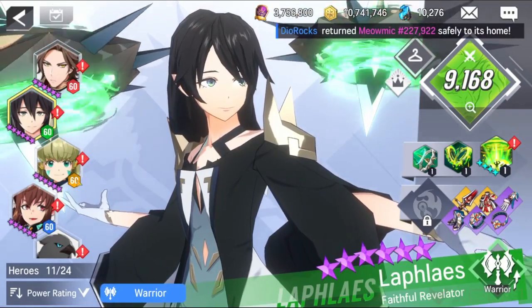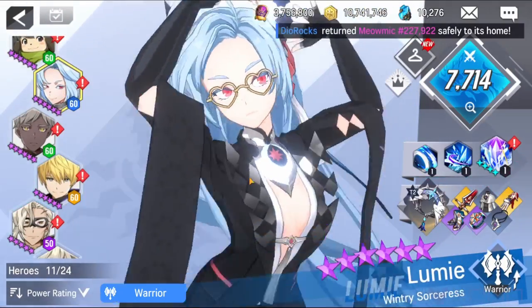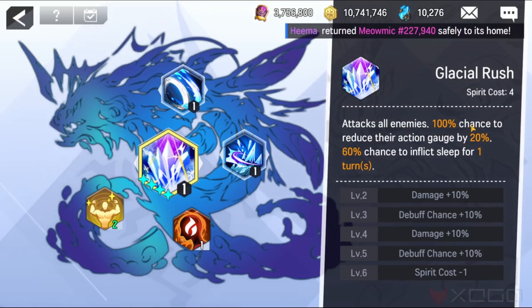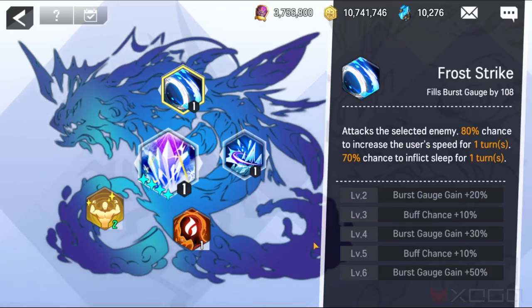Now let's check the second best one, which I believe is Water Lumi. Why Water Lumi? Let's take a look at her skills. The important one attacks all enemies and has a 100% chance to reduce the action gauge by 20%, plus a 60% chance to inflict Sleep. This is really good for sleeping enemies in PvP or any instance in the game.